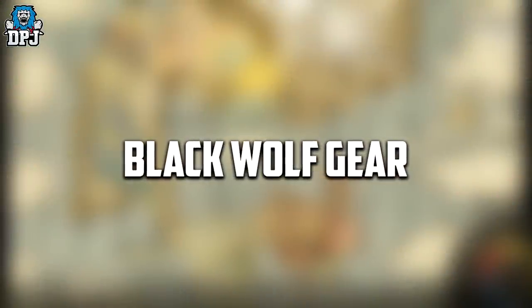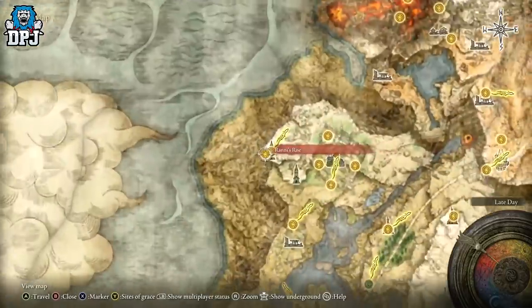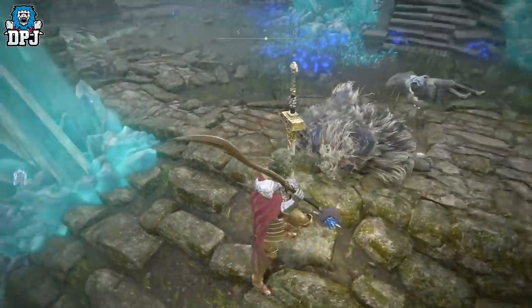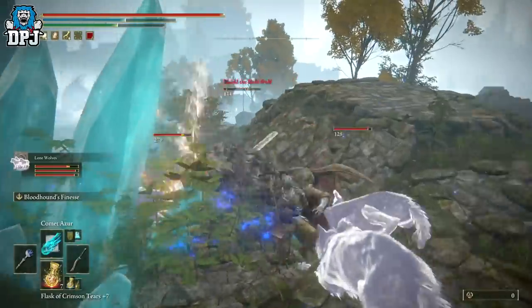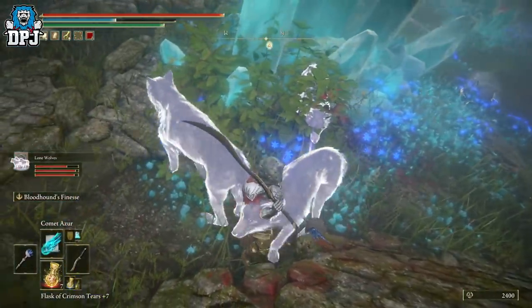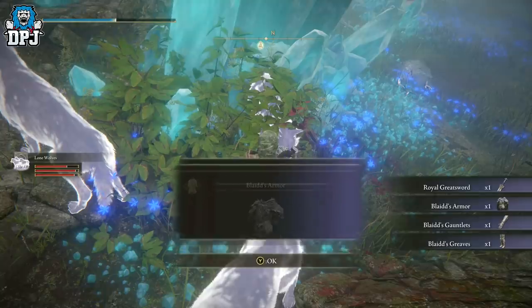Another part of Ranni's quest line — once you complete it, if you go back to Ranni's Rise, sitting outside on the step, depending on your progress in the game, Blaidd may be sitting there. He's an NPC dressed like a werewolf — looks absolutely incredible. He'll actually want to fight you, and if you kill him, you get his entire armor set — minus his helmet, which is located just around the corner — but you also get his sword, which is incredible. So that's something you may want to keep in mind.